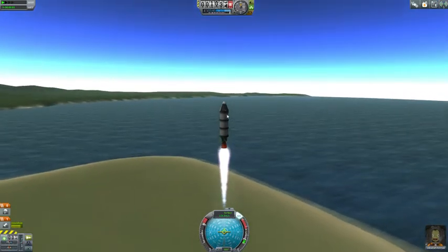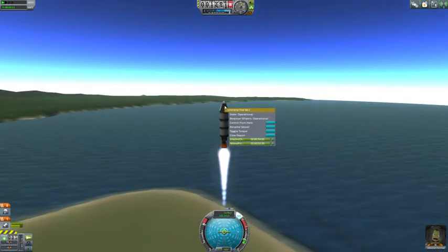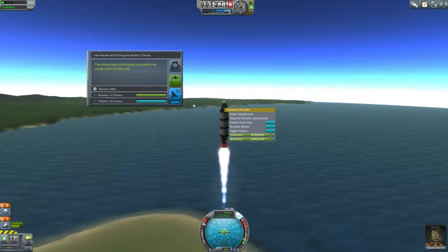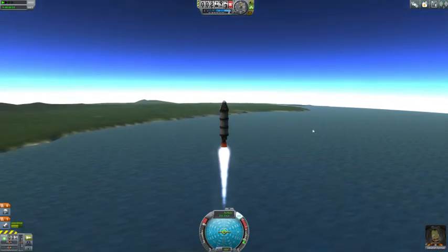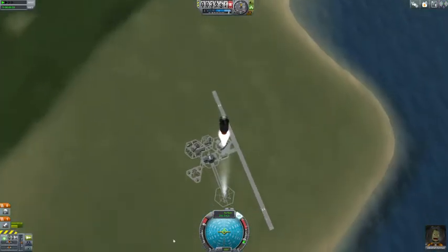Now for scientific reasons, you want to right-click on your crew cab and have your crew do a report and say keep data. The way you get extra science points is when you land.